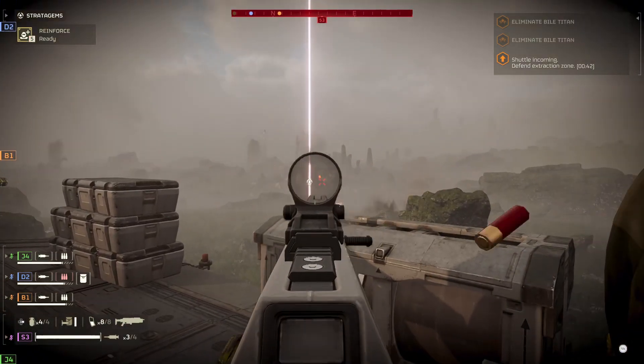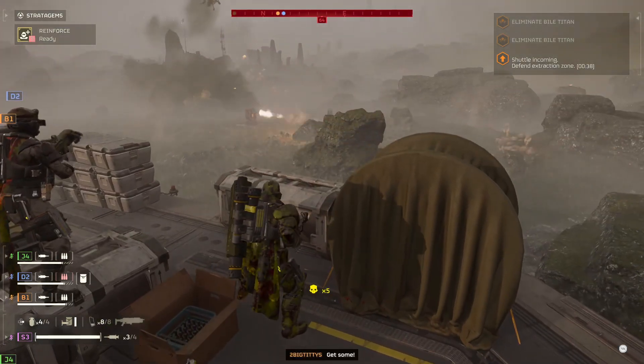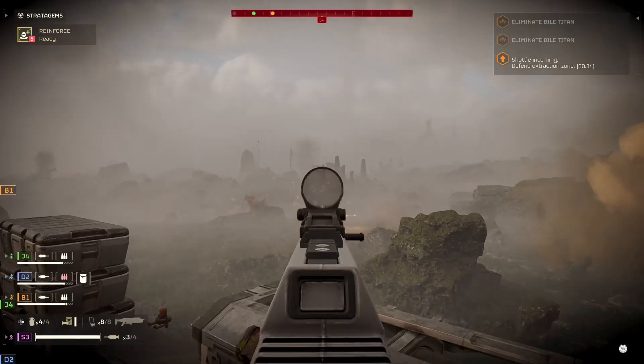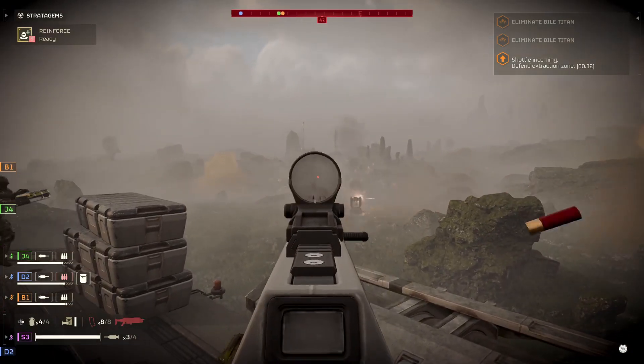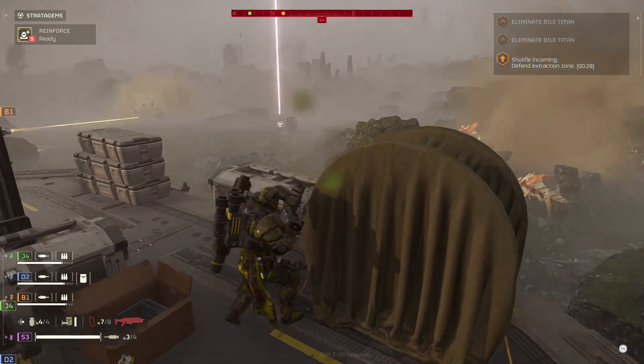Someone's got a rocket launcher in the back. Dude, you just put that down on my sentry. It's not going to target the sentry — it targets the heavy armored enemy over there. It's one of the ones that actually self-guides. We got it! Yeah, it's the one that homes in.